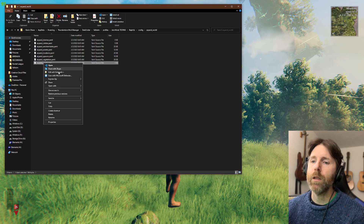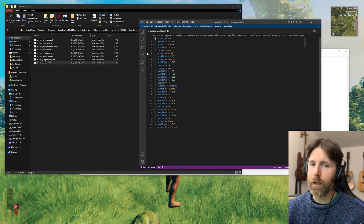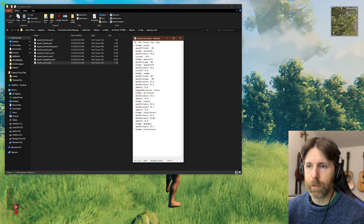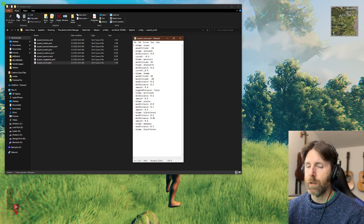Let's take a look at the expand_world file. I'll open it in Notepad because most people won't have Visual Studio — but you should download Visual Studio, it's free. If you're going to do any of this kind of stuff it's really useful: it keeps formatting consistent, you can isolate errors, highlight multiple things at once. In the Notepad version we have all our biomes listed — these are the base biomes that come with the game, and here are the settings. Anything not listed here is a default value.